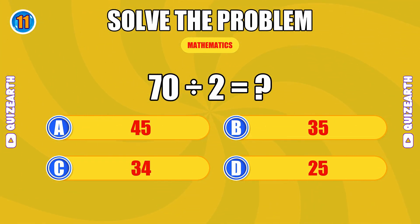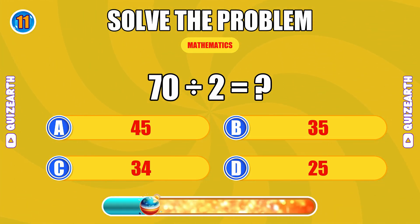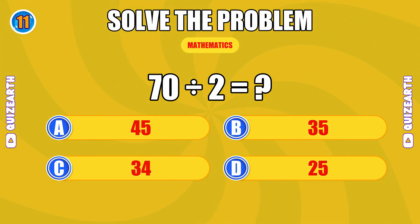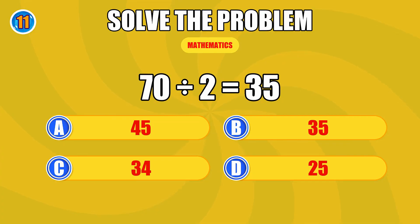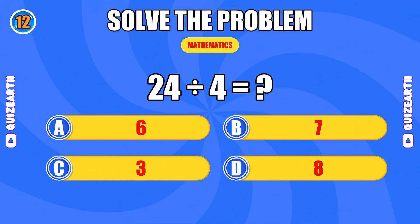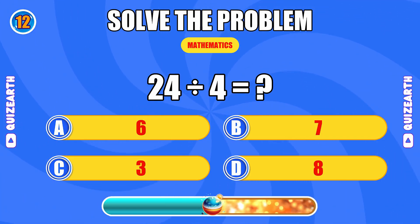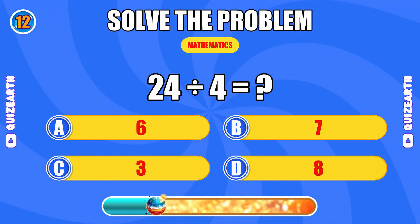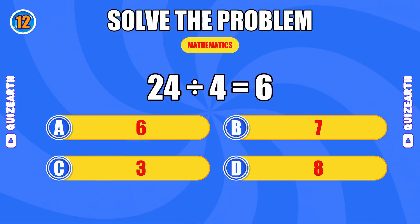How much is 70 divided by 2? You're flying, the answer is 35. What do you get when you divide 24 by 4? Unstoppable, the answer is 6.